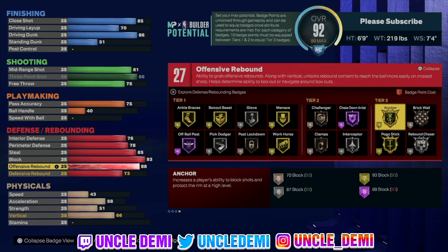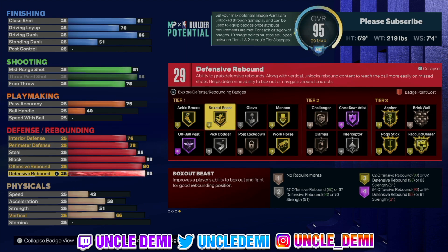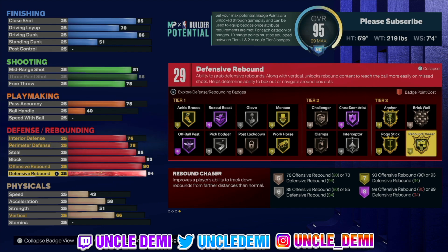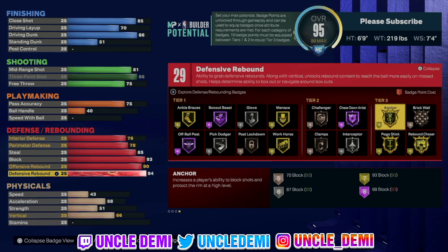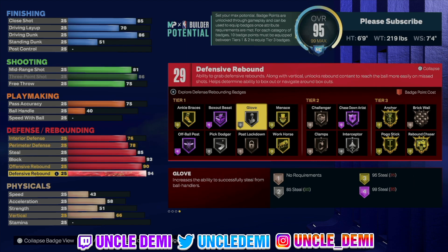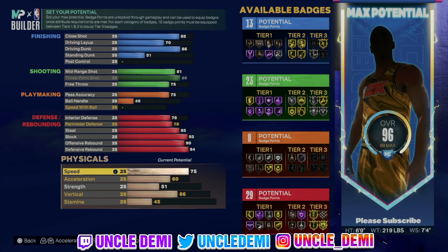You definitely wanna go 93 on your block, which gives you gold anchor. Cannot stress enough how important anchor is — if you can get it on gold, always make it the baseline for your build. For bigs playing in the paint, always have anchor on gold. Then we wanna go 90 on offensive rebound and 94 on defensive rebound. Going 94 gets you box out on Hall of Fame, which is very important, and you also get rebound chaser. Get speed up to 80.